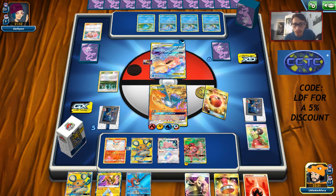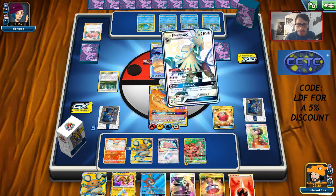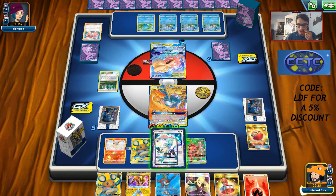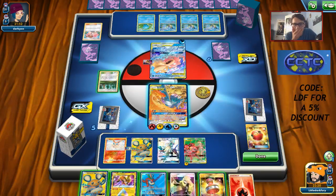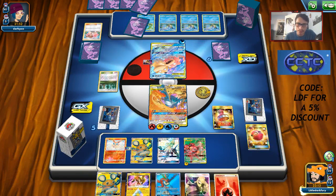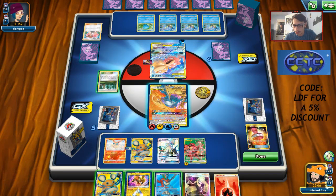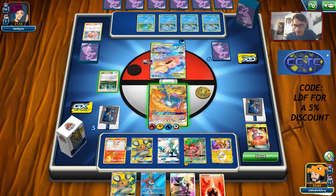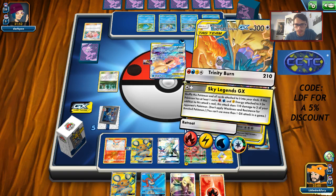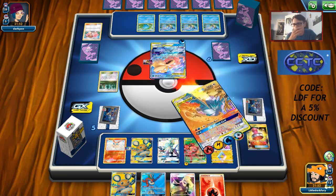I need a minute to think. We should probably get the Silvally up. We got one Tag Switch — if we can hit another Tag Switch and a Rainbow Brush... actually never mind, we need a Unity Energy. We're chilling. I think I'll Reset Stamp them to cripple them and then wipe the Lapras. All we have to do is knock this thing out with Buzzwole and we win — it's not that hard. He'll one shot me regardless so it doesn't matter if I take damage. We wipe the bench — perfect!